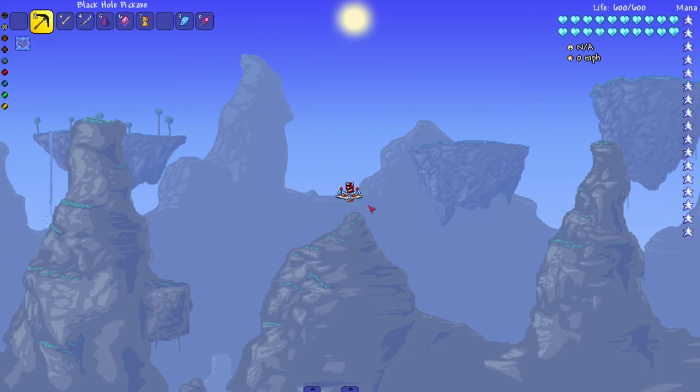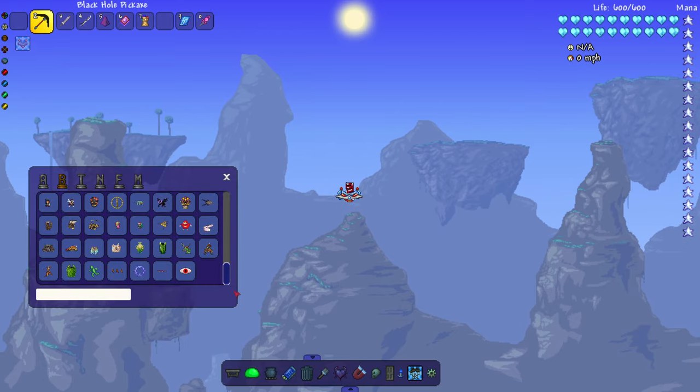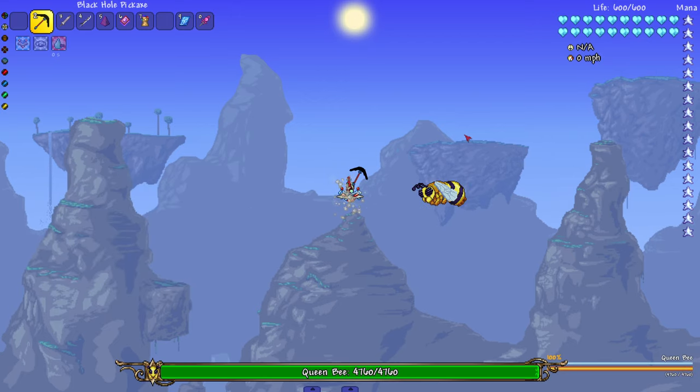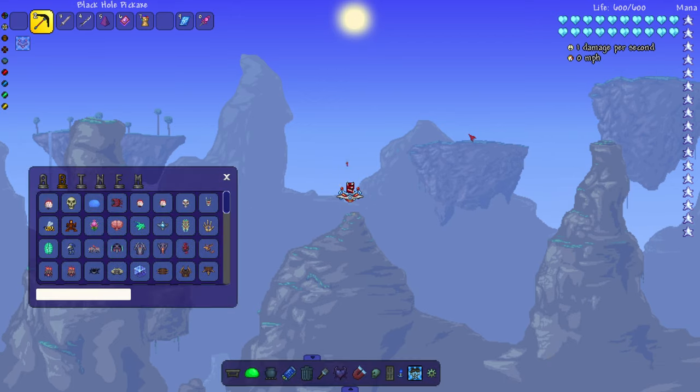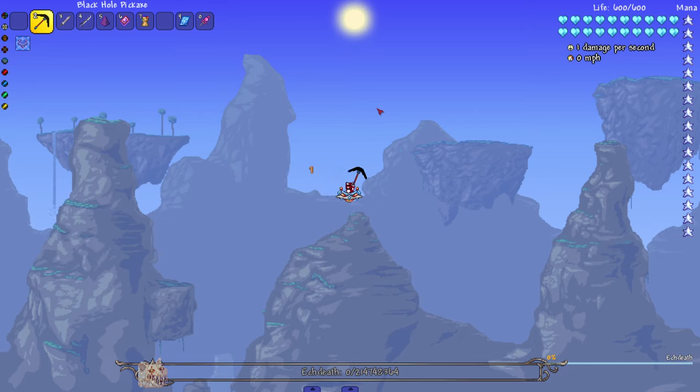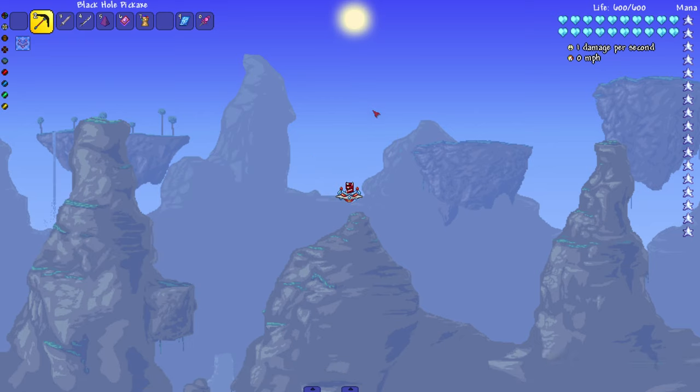Next up, the Black Hole Pickaxe. If you hit something with it, it legit just vanishes — for example, the Queen Bee: gone. I'm assuming this is gonna work. If EK Death took an L to the reality stone and just vanished, you'd assume this would work too. I just have to start swinging. Yes sir! We are two for two in the hall of fame weapons.